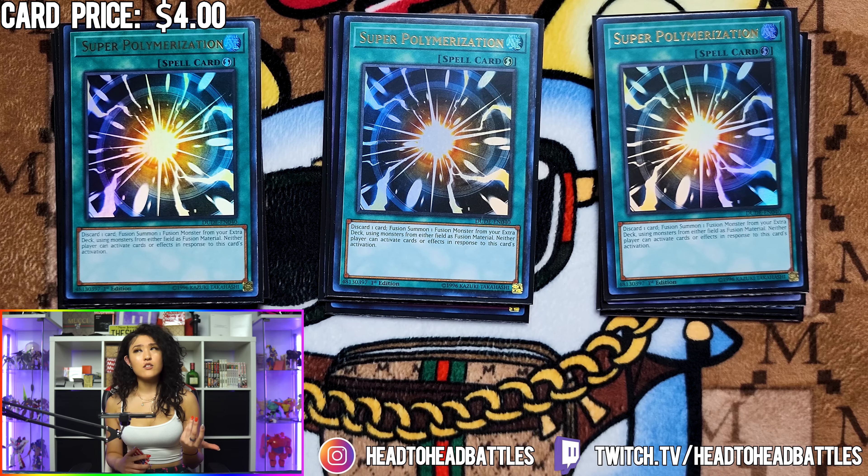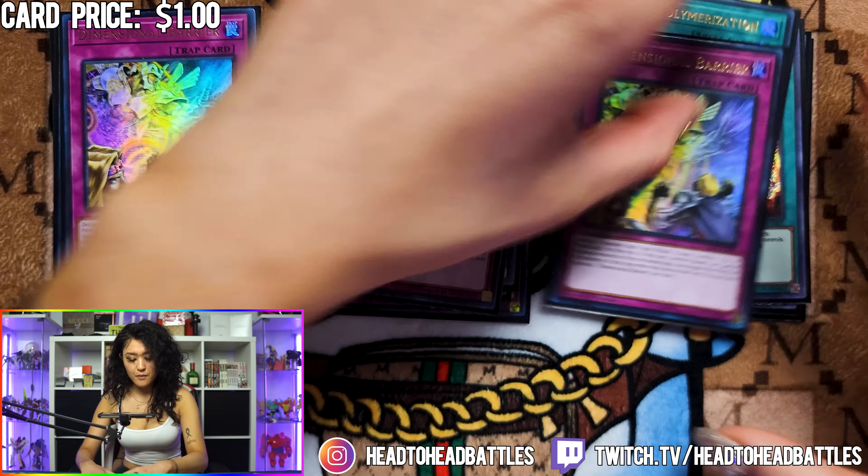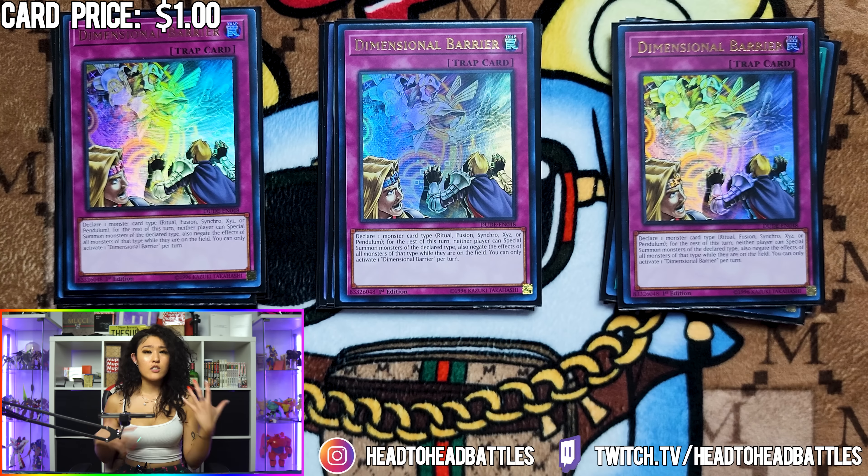Against Swordsoul, you can actually normal summon, then Super Poly away to Tearlaments and make Kaelos and start your combo that way. And finally, we are playing three Dimensional Barriers. This card is going to be really good once we get all the new cards from Power of the Elements — being able to call Fusions for Tier Elements, Xyz for Swordsoul, and Synchros for Sword Souls, Punks, and Pile decks makes this card an absolute staple moving into the new format.